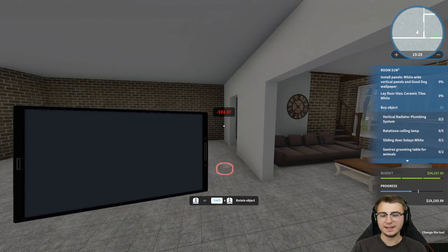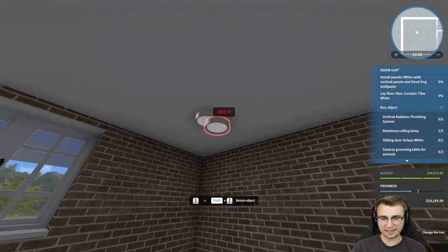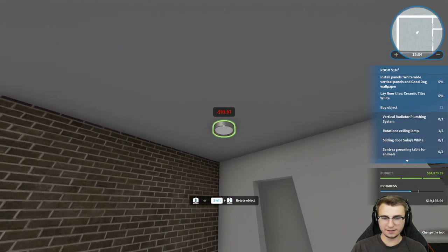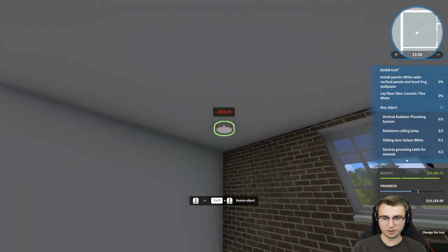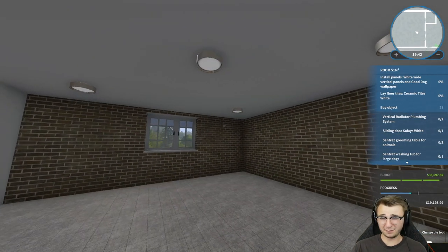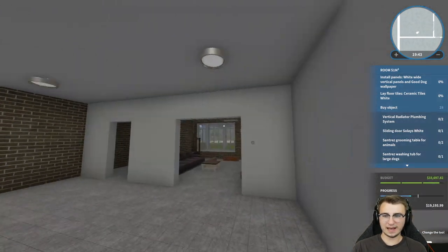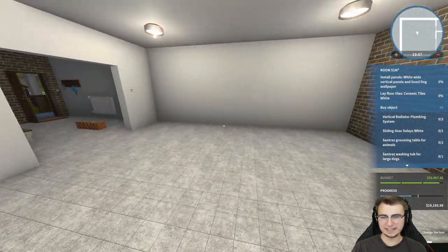Now he's really thinking with his noodle. We've got a couple of ceiling lights going in. We're going to place probably four roughly in the corners and then the fifth one roughly in the center. That's pretty good — plenty of light in here, probably important for an at-home clinic.